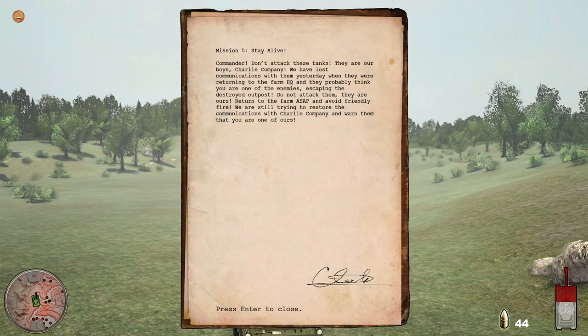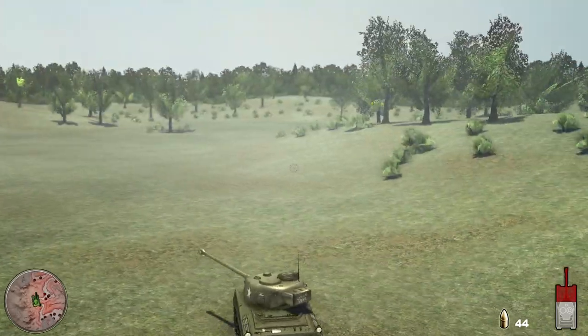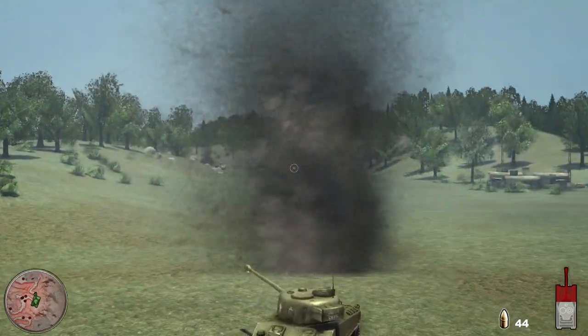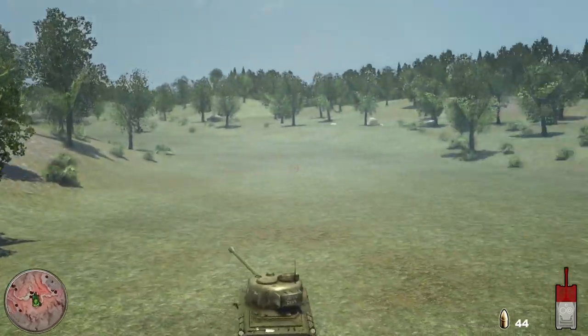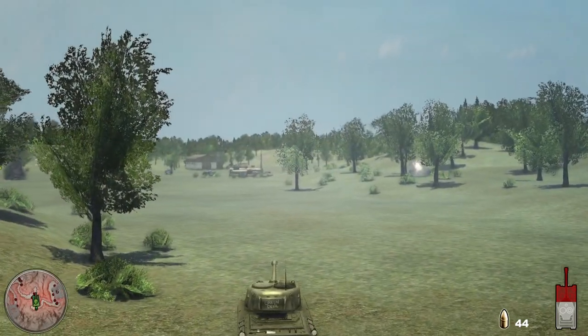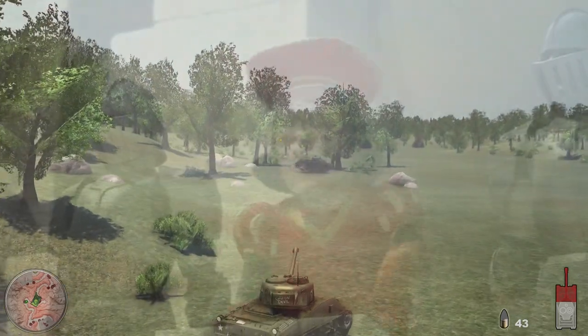I was on my way back to the farm and this popped up: stay alive, don't attack these tanks — they are our boys. They probably think you are one of the enemy. I'm a Sherman though. Fair. So I guess we just continue not shooting at the enemies and driving along. Since all the enemies were left here, I just have to lure the friendly tanks over to them and then they will fight each other. The better they're going to die to the Panzer IIs and I will fail the mission, but it's a risk I'm willing to take.